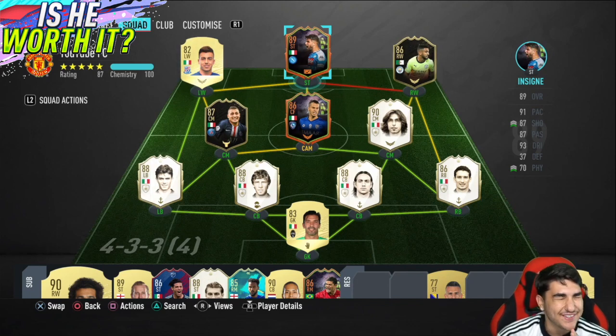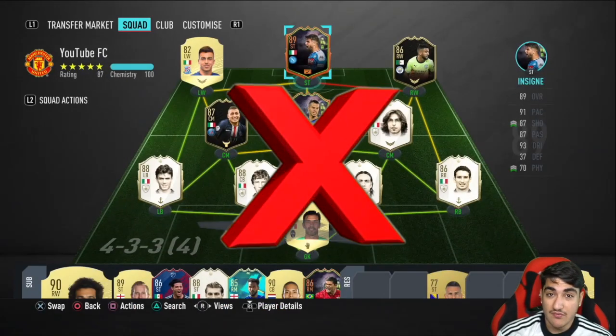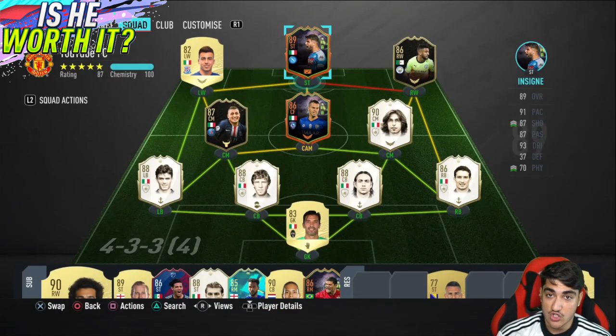I was getting smashed — the defense is all icons and it felt like bronze players. Buffon, I know he's a legend, but he played horrendous. Everything felt bad about this defense. The only thing good about the midfield was Pirlo. Giovinco isn't great, El Chorari is crap, Mahrez is rubbish. Insigne is the only good thing I got from these games — he was the fun player to use.